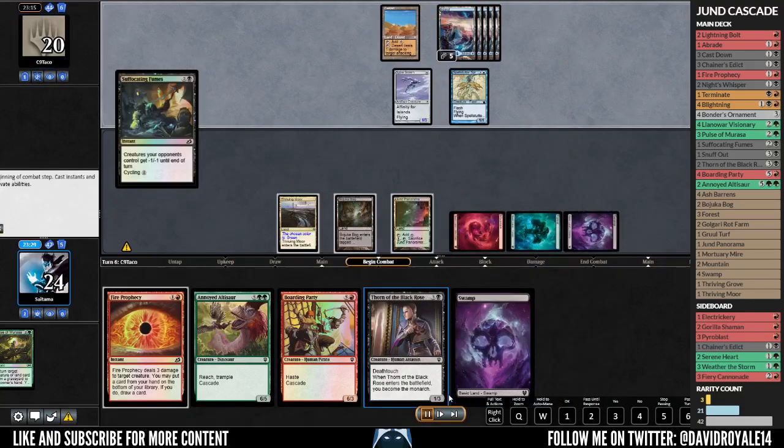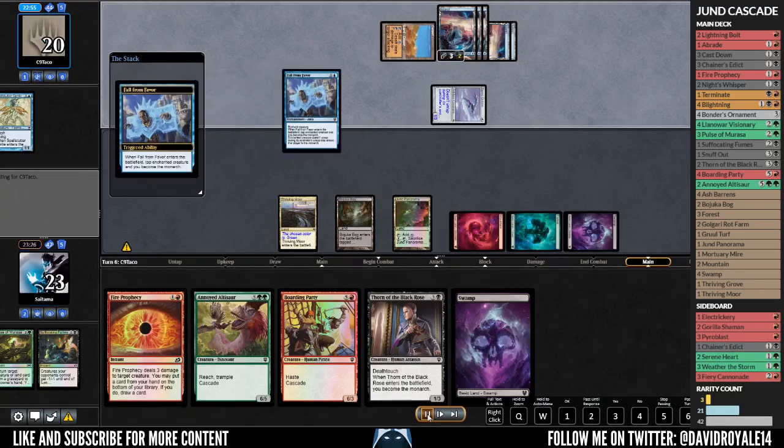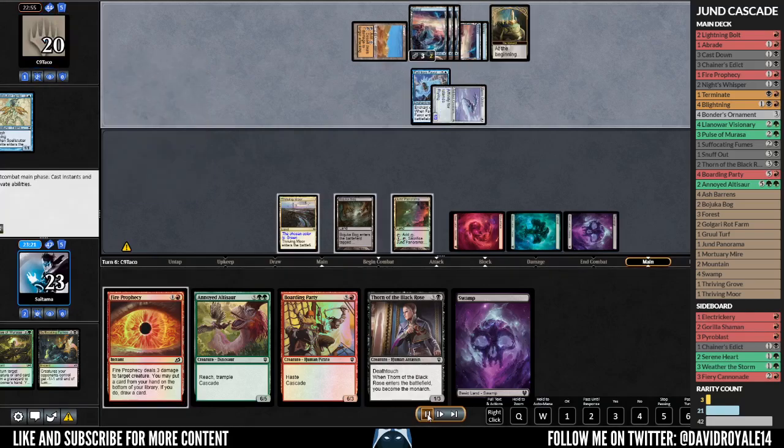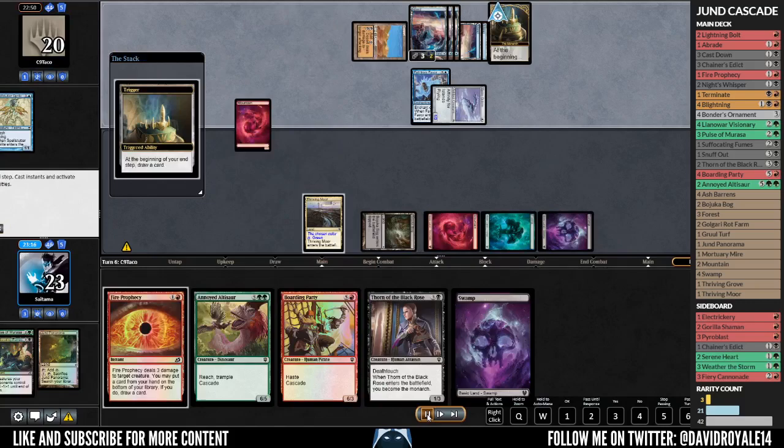He's playing some things and I decided to cast Suffocate Influence there because I don't want any ninja shenanigans if he is running any. Then he's putting Fall from Favor on that, so that's pretty bad for me, but I guess there's not much I can do.